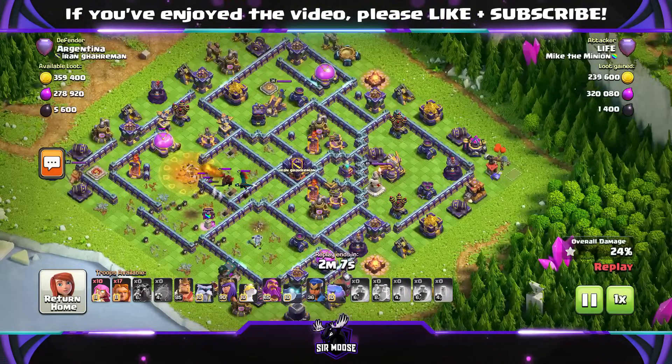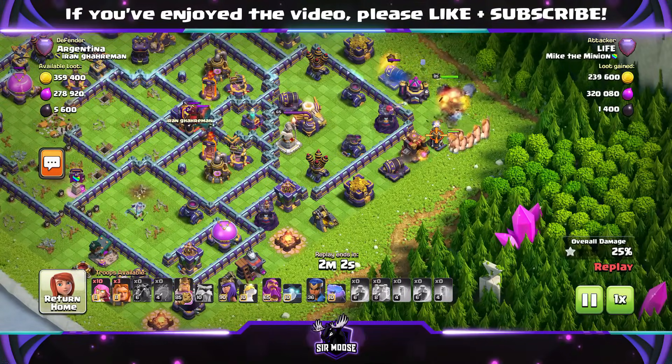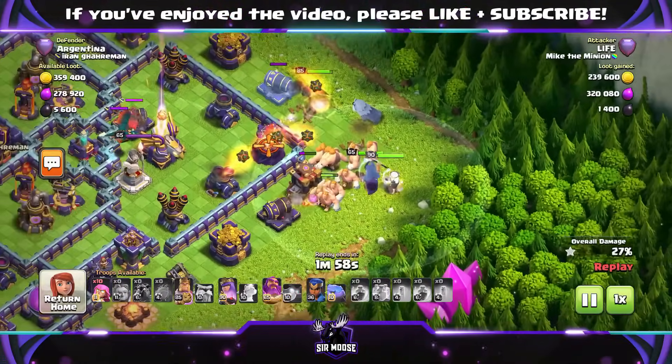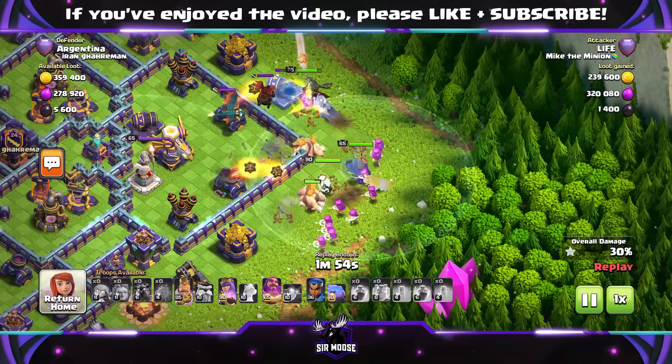So 24% of the base gone — mission accomplished. Next stage of the attack: spam attack. Maybe the King on one side, just a bit of a funnel. You don't want the troops going off everywhere — the Super Giants are going to be drawn to defenses.